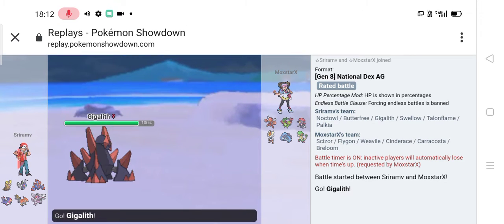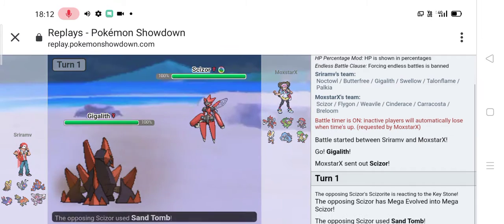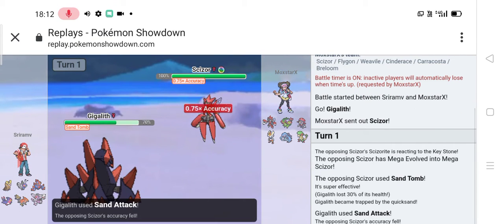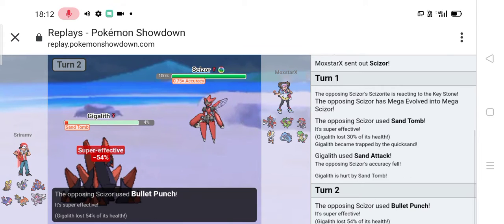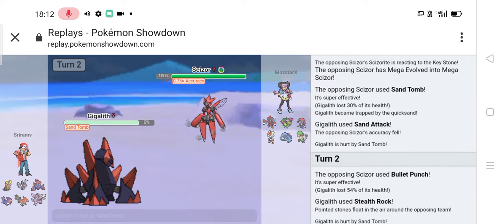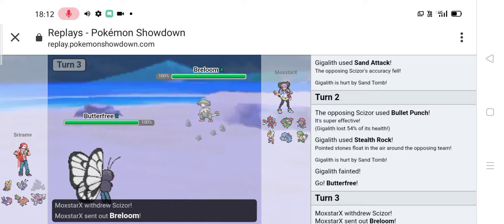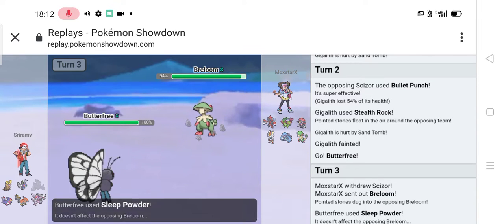Here we are in the first battle. At the start I sent out my Gigalith, my opponent sent out his Mega Scizor with Sand Tomb — pesky. I went for Sand Attack, my old strategy. He went for Bullet Punch, I went for Stealth Rocks to break any Focus Sashes.